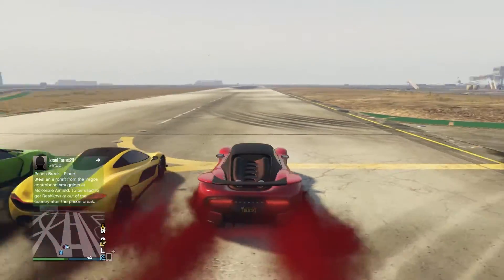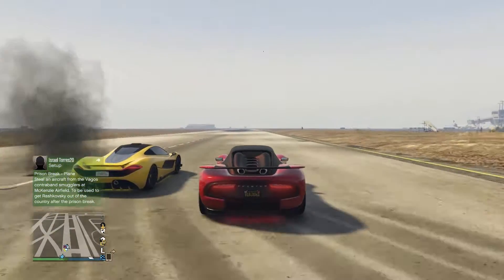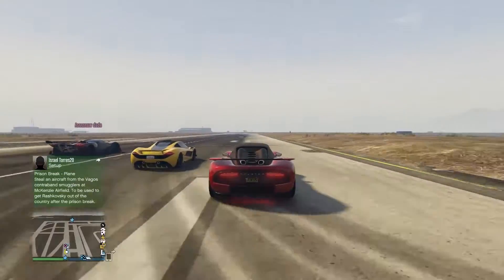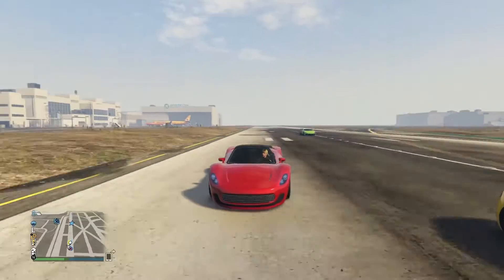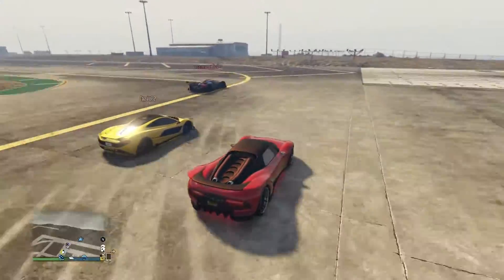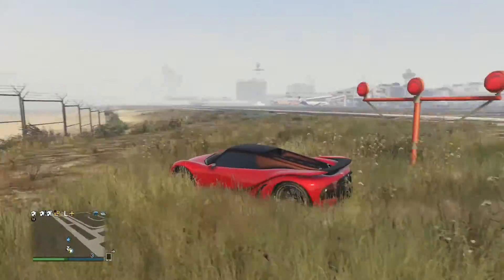We decided to do about a half-track race, which is obviously a lot shorter, to test if the 811 could beat the others purely on acceleration. As you can see, it clearly loses because it has slower acceleration than the T20 and the X80, so it definitely lost by far on the half-track race.